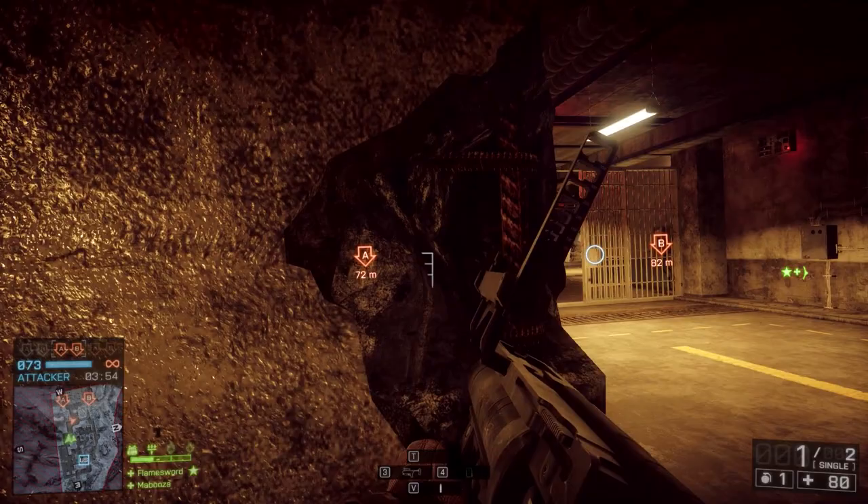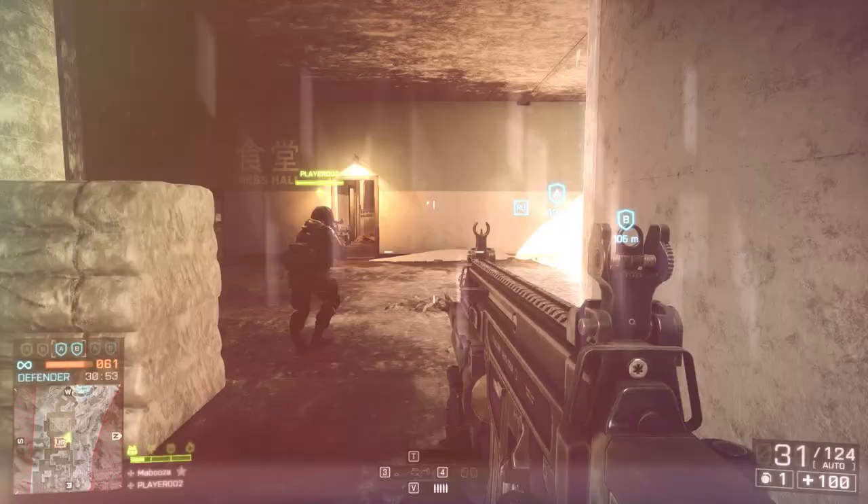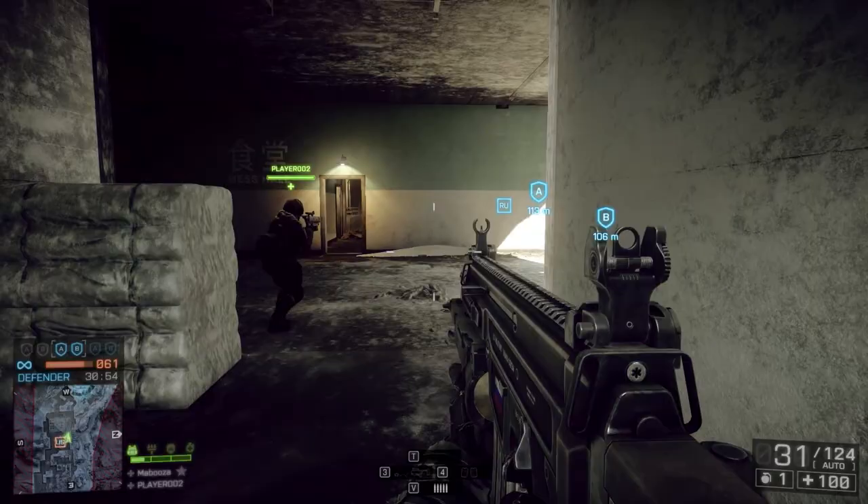Each Assault Rifle can be equipped with an underslung M320 40mm grenade launcher, great for blasting infantry, light-skinned vehicles, and even structures. As your Assault score increases,